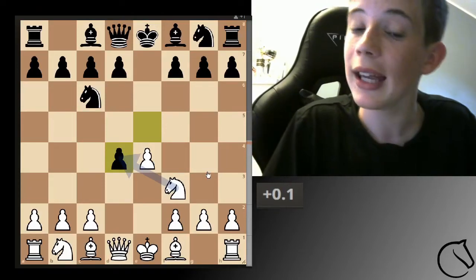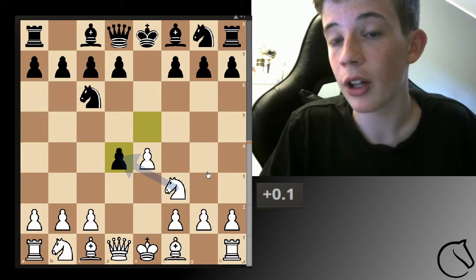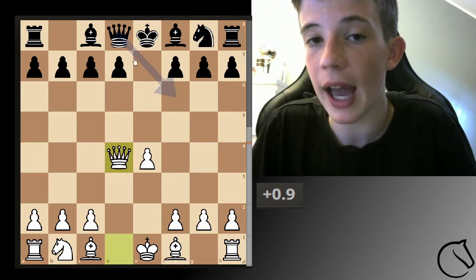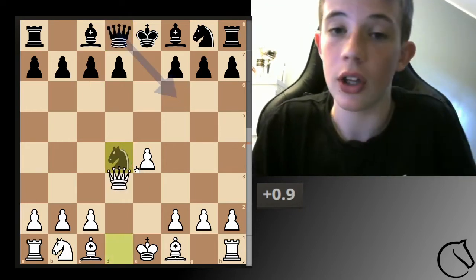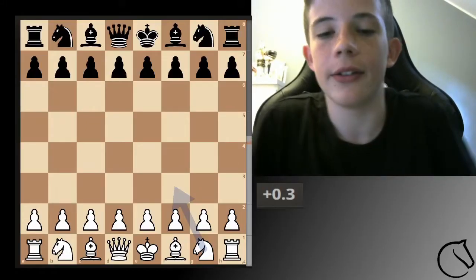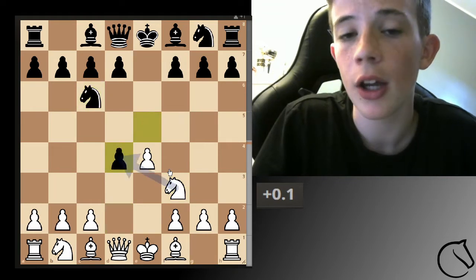Hello and welcome. Today we're going to be looking at the Scottish opening — this is the second part of the tutorial. We're not going to be looking at the queen development; we're still going to be looking at knight takes. We're looking at what happens if they don't try to trade out queens immediately. You're watching chess tutorials.